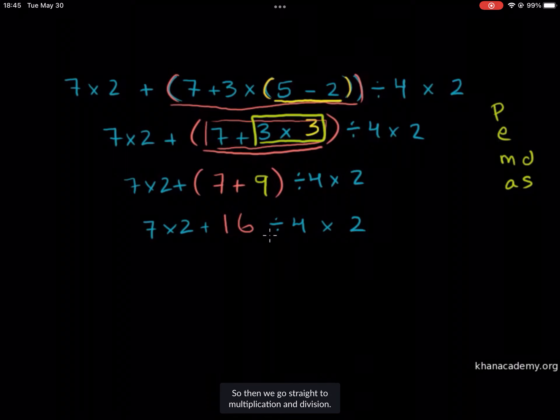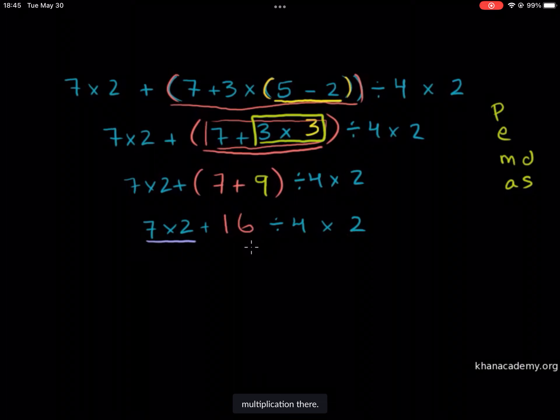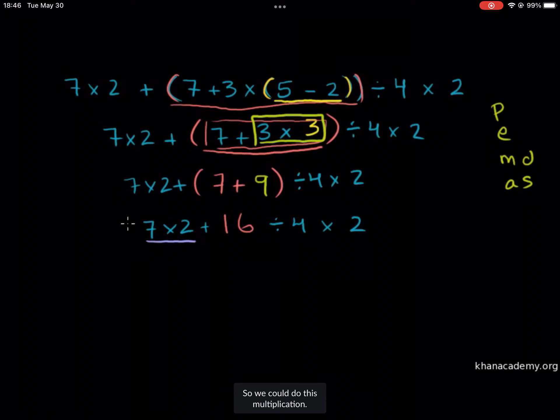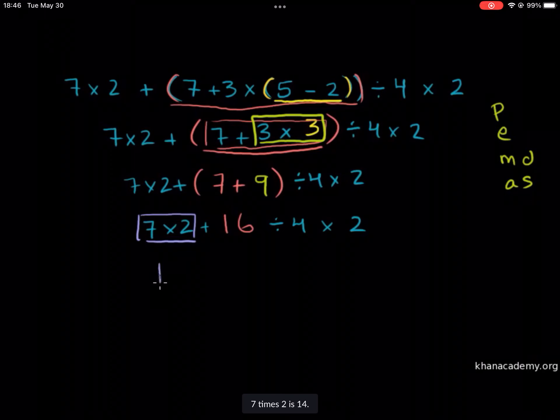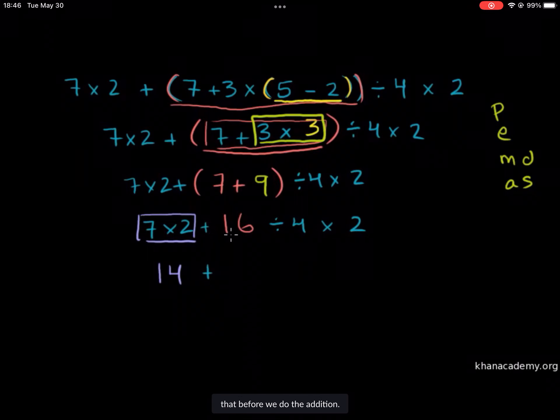We have no exponents in this, so we go straight to multiplication and division. We have some multiplication going on there, some division going on here, and a multiplication there. So we should do these next, before we do the addition. We could do that multiplication: 7 times 2 is 14. We're going to wait to do that addition. And then here we have 16 divided by 4 times 2 — that gets priority over the addition, so we're going to do that before we do the addition.